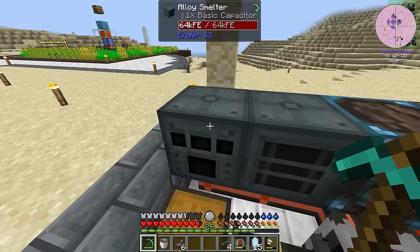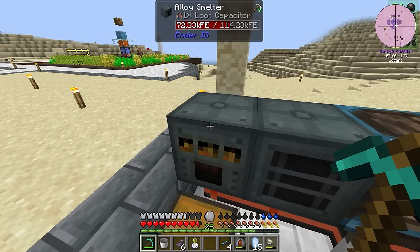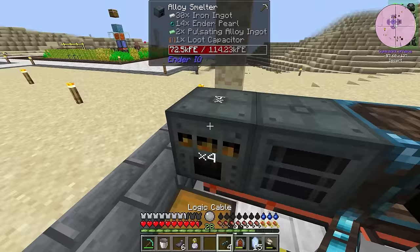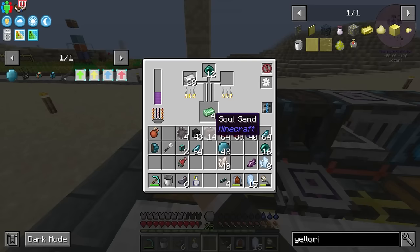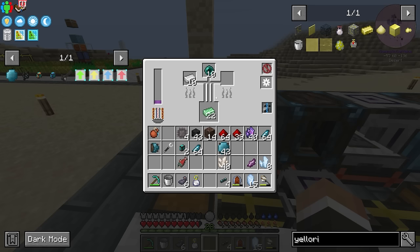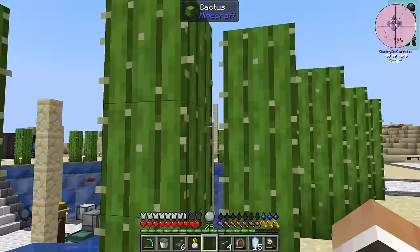I'm going to swap out the capacitors here. We should definitely look at getting these guys connected up to the main power as well. Right now it wouldn't really help too much because there's no power being generated, but basically what we're going to do here is go ahead and make 250 yellorium, feed that yellorium to a chicken, and then stick that chicken down on a new nest so that we can start generating yellorium.